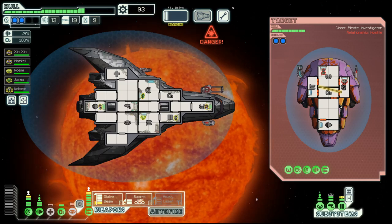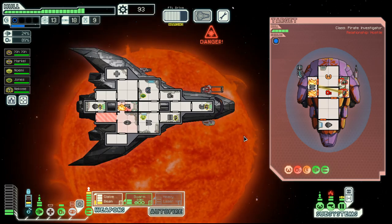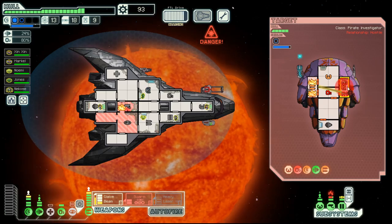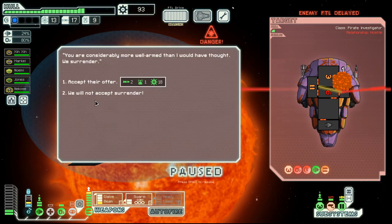I think a cloak here does nothing because the weapons are not that intimidating. But if we can get their shield down, that would be great. Let's move on — no surrender.